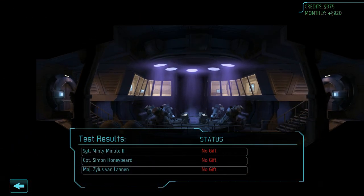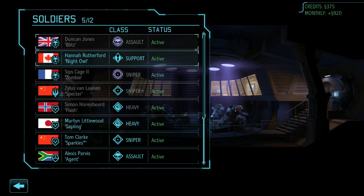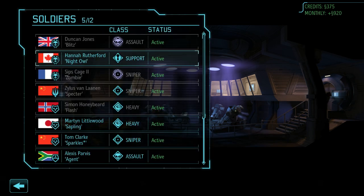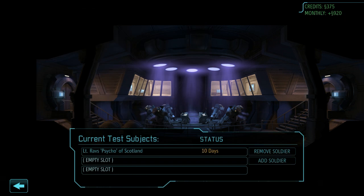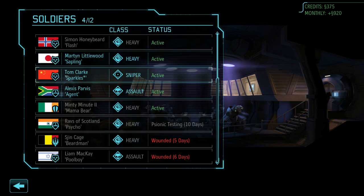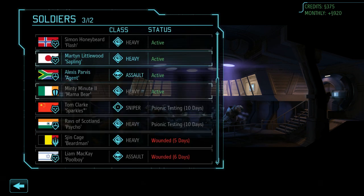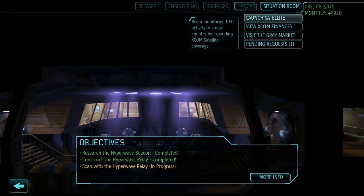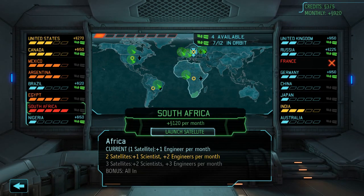None of them had the gift. Welp. Anyone else to check? Hannah did — oh man, I don't want to lose Hannah though. We'll check Ravs and Sparkles and Martin. I think we'll be fine without any of those in our team. Let's launch these satellites in the countries that desperately need them.